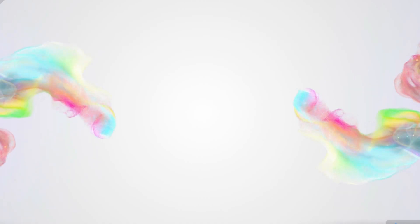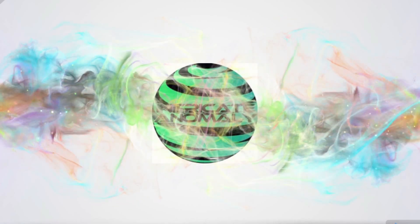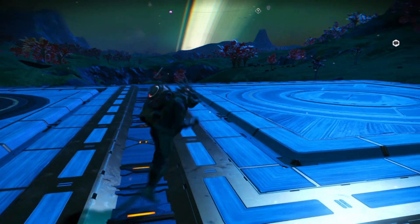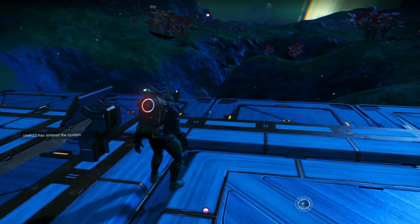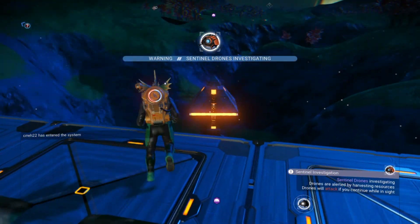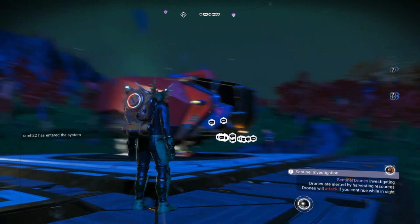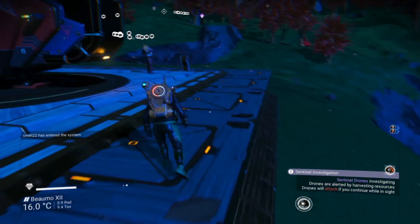Right guys, so here we are at B-Ball Bum's alien pyramid base. It's right down there — it's a lovely planet there, I really like this planet. Like I said, you can visit this through Nexus, it's one of the featured bases.